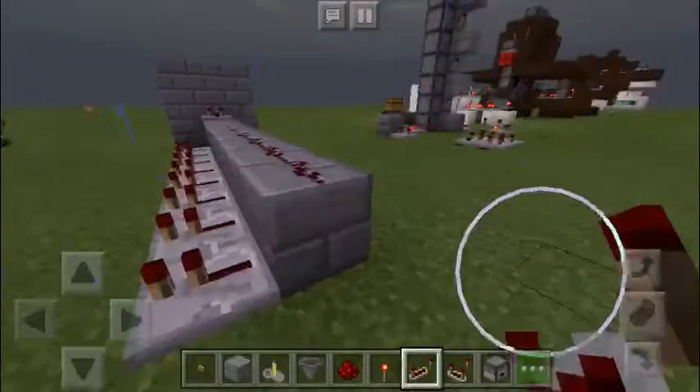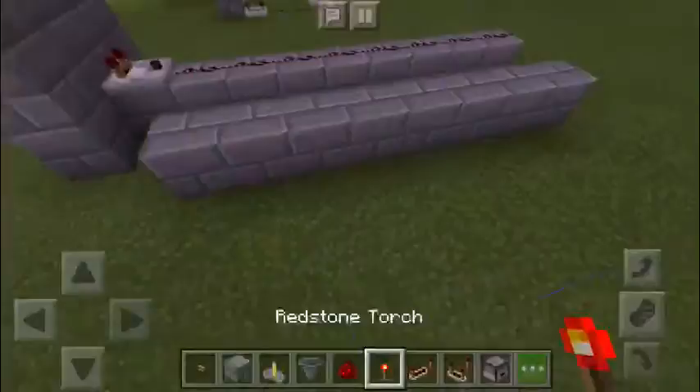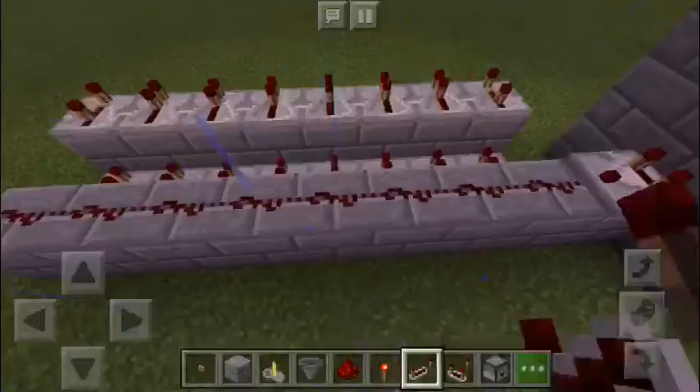Place the repeaters along the redstone, right below a block, like so. Next, take your block of choice and place a block in front of each repeater. Then take your redstone torch and place it along this block like so. Take your repeater again, place it on top of this block, and put them on full tick delay.